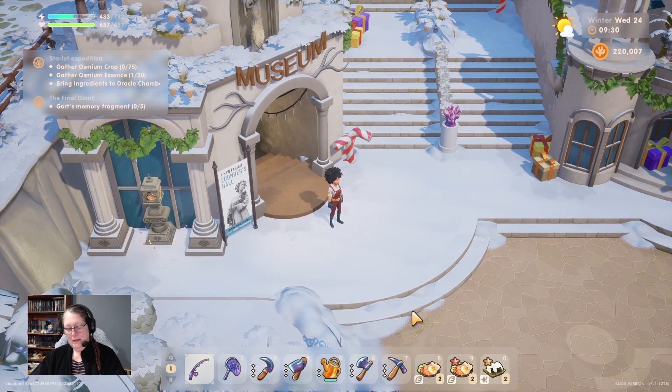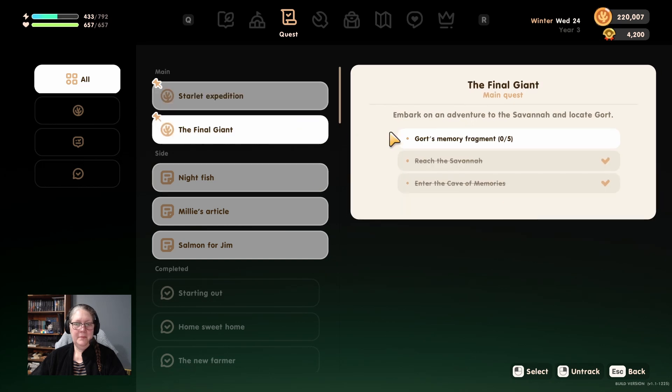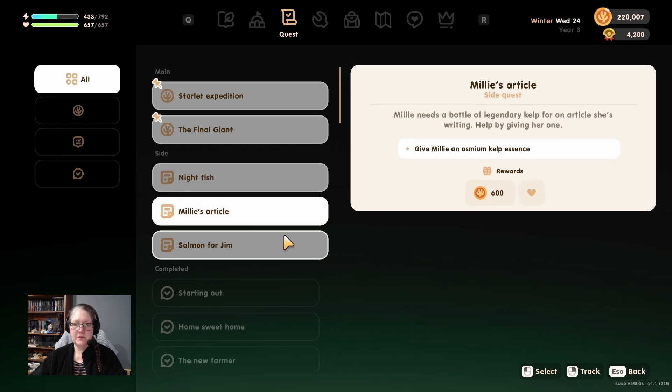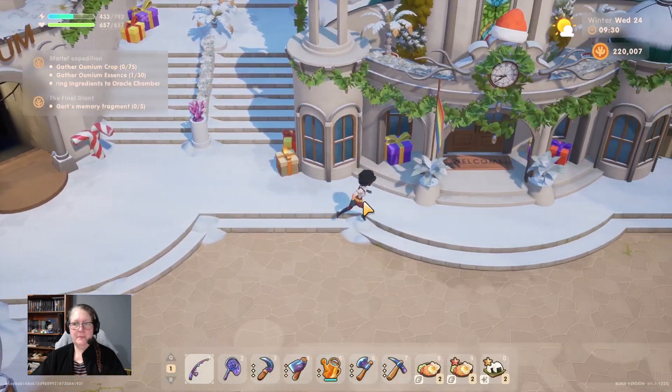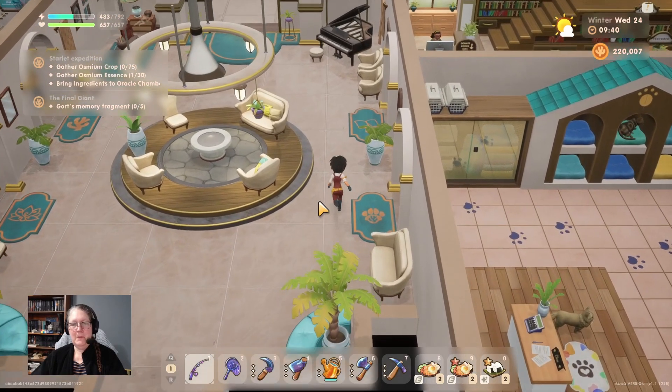Is there something I should be doing today that I've forgotten? Let me check my journal and look at our quests. We're working on building up seeds for osmium seeds, we need to find Gort's memory fragments, I need to give Jim the arapaima, and I need to go see Millie. The salmon will just have to wait until spring.